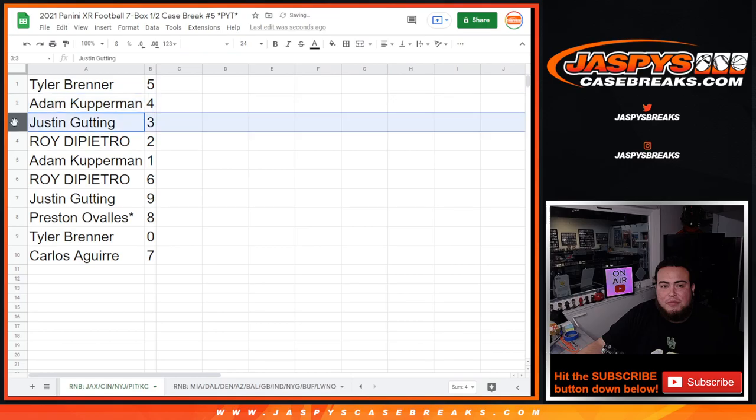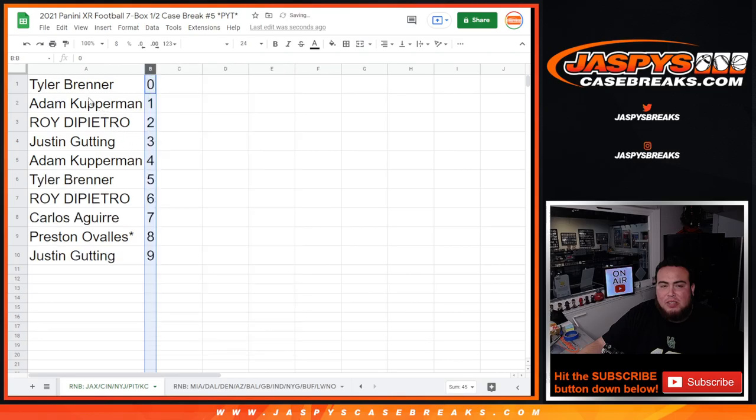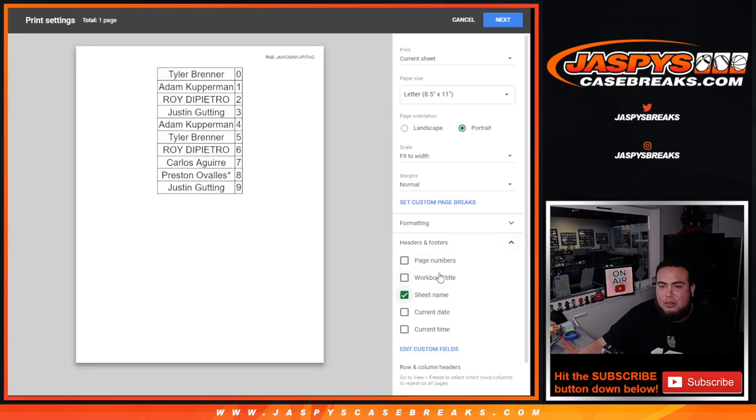All right, so Tyler with 5, Adam with 4, Justin with 3, Roy with 2, Adam Comberman with 1 — any 101s will be yours. Roy with 6, Justin with 9, Preston with 8, and Tyler, any and all redemptions for these teams will be yours, and Carlos with 7. So again this is for the randomizer here for the Jaguars RMB. We got to do one more that features a lot more teams, and then we can do the break guys. So appreciate you guys coming up — next is the next RMB.